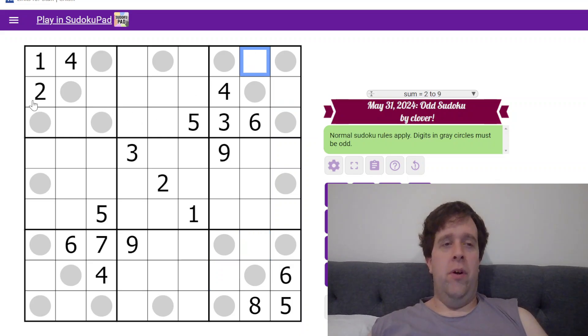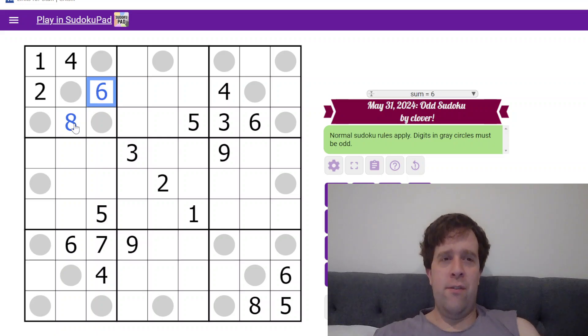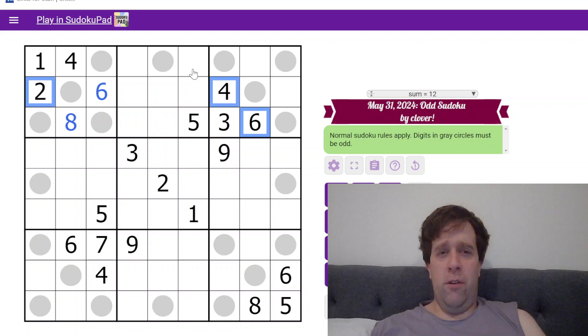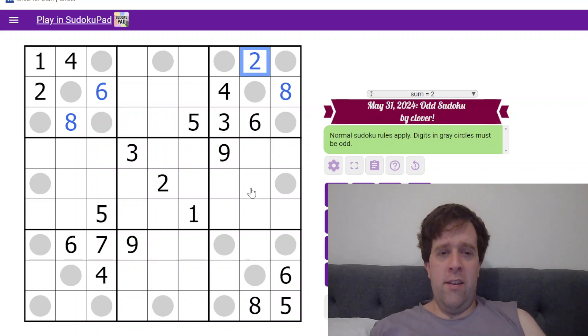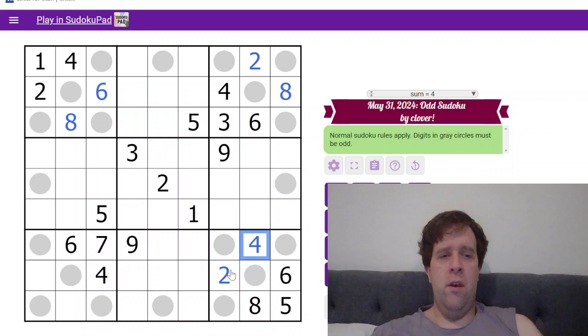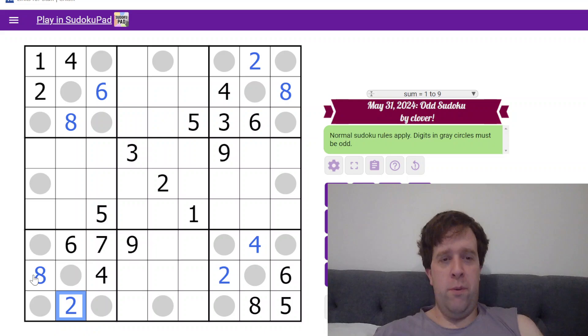Let's go around the board. 2, 4 — this cell is seen by 6, so this must be 8 and then 6. 4 and 6 here. This cell's seen 4 and 6, so this must be 8 and this must be 2. And down here: 6, 8, 4, and 2. So it's just which way around these 2 go. And then finally, 2 and 8 left to place — this must be 8 and this is 2.